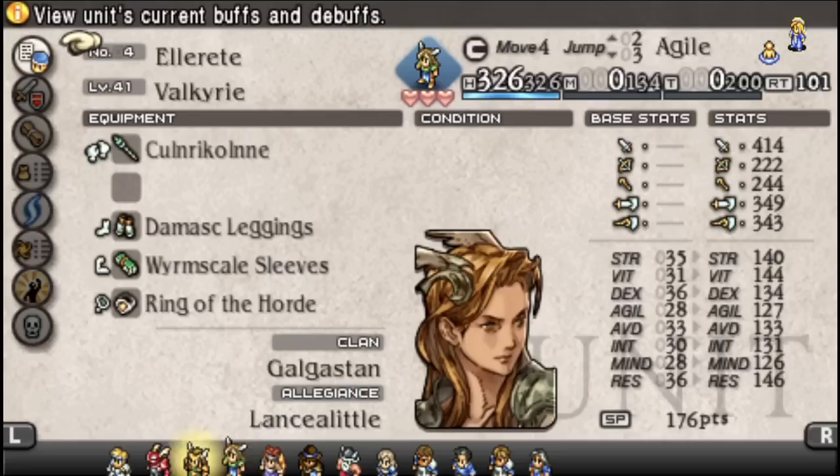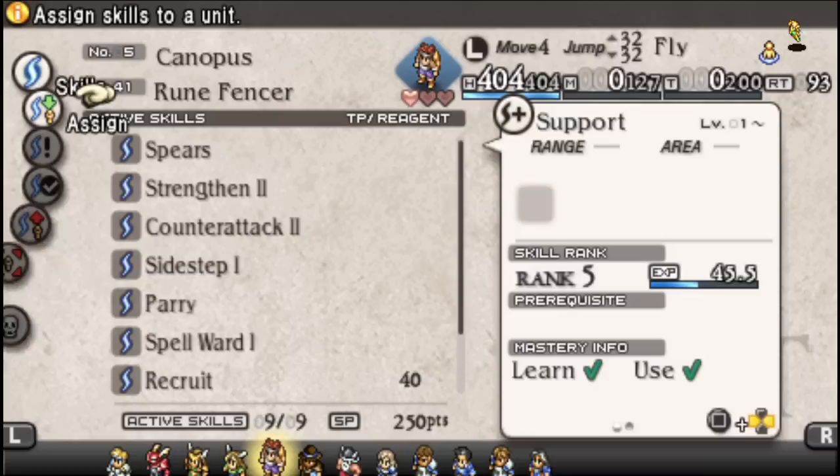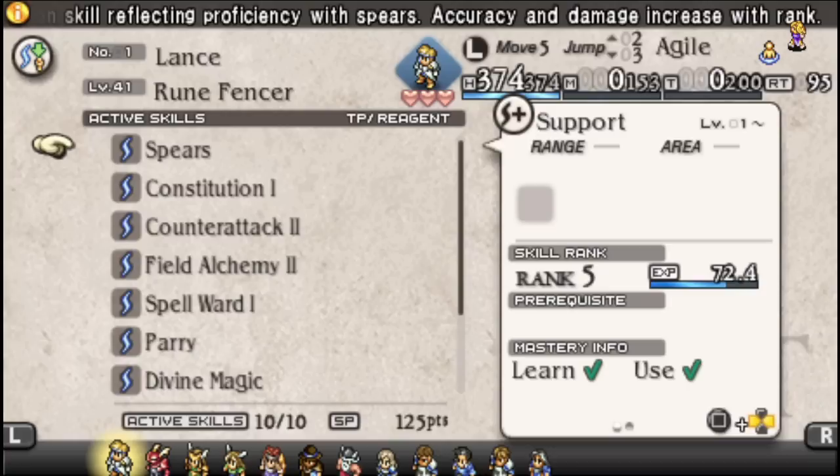This is one of two spear units that your generics have access to outside of Lizards. Generally speaking, they are a jack of absolutely all trades. However, the usual mistake is folks will look at them, decide they can do everything, and try to stack it all on at once — or, like I did in a challenge run, just say 'they can use spears' and never elaborate further.